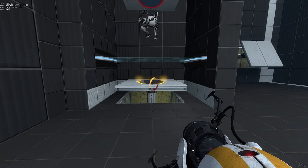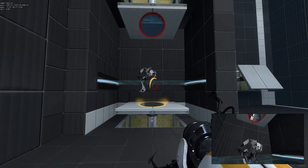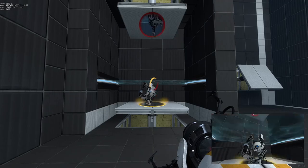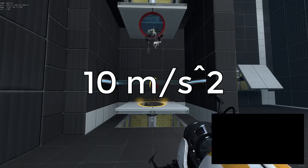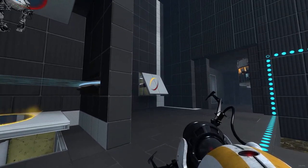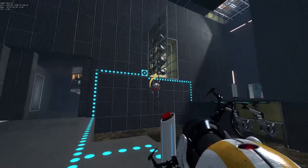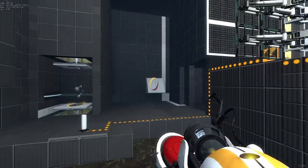First, the looping. The player is affected by gravity, and in Portal 2, gravity is accurately portrayed. The downward acceleration of an object or player in freefall is 10 meters per second squared. Going through the portals like this is considered freefall. Eventually, the object or player will hit terminal velocity and stop accelerating downward, and the other person will press the button and send them across.